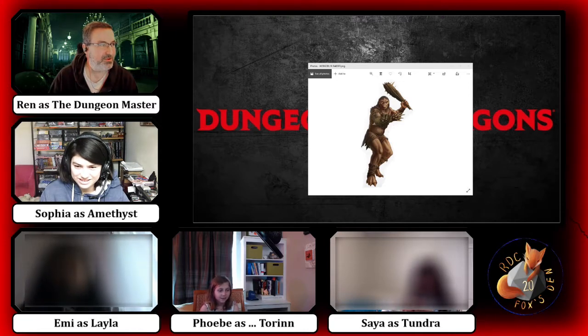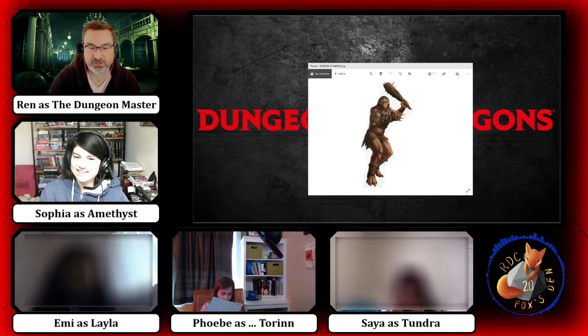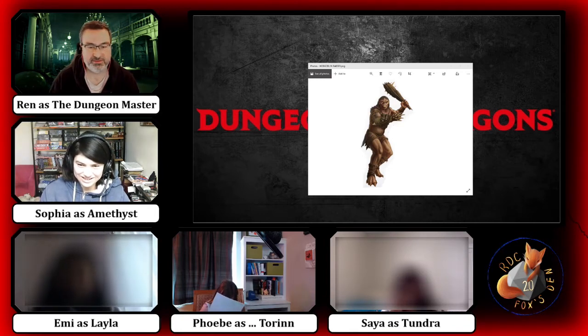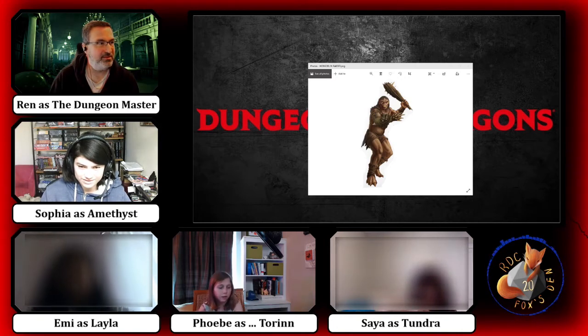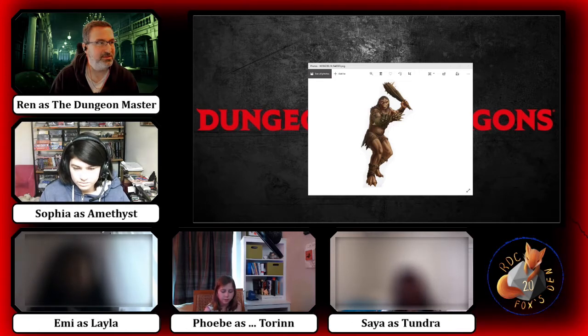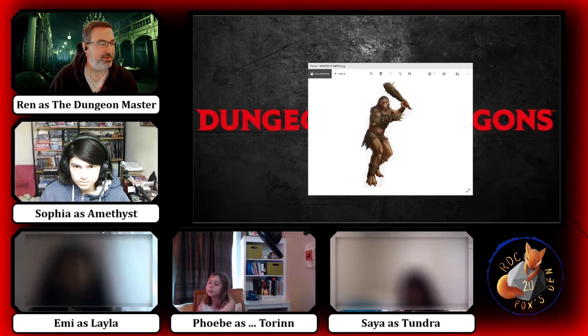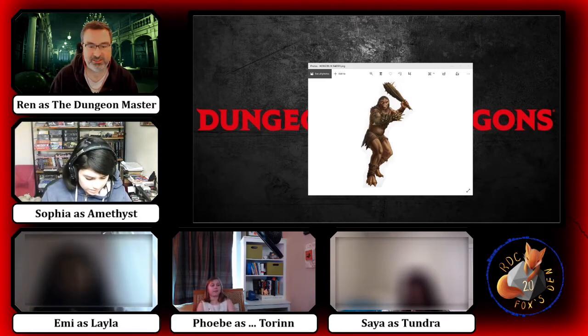Tauren, go ahead and roll. You see on your character sheet you have a strength modifier — a plus three strength modifier. Strength 17, plus three. You're gonna roll a d20 and add your strength modifier to try and tackle him to the ground. He's gonna resist though. You roll a natural 17, so you get 20 total. That is perfect. I rolled a 19.